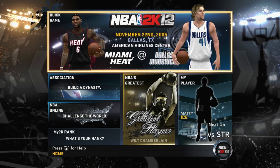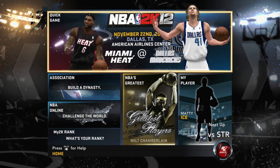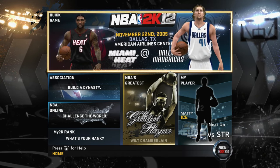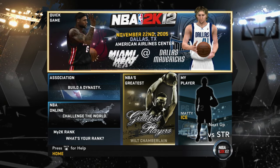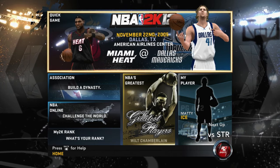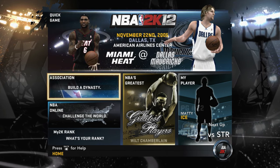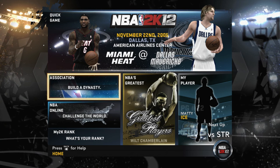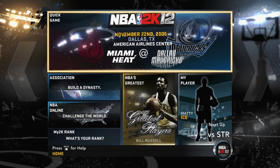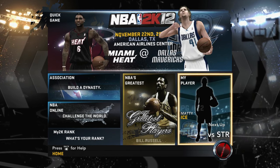Now this game is a little bit different on MyPlayer than it was in NBA 2K11. In the last game, we had three games to prove to teams who we wanted to go to in the draft. This time, we only get one game and we get interviews. Teams that want to draft us are going to interview us. Hopefully I just go to a good team with a superstar — that's all I want. So we're going to go into this game and we get one chance, so we're going to have to play the best we can.